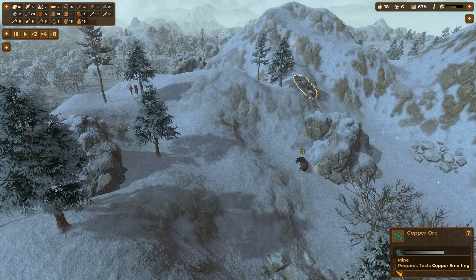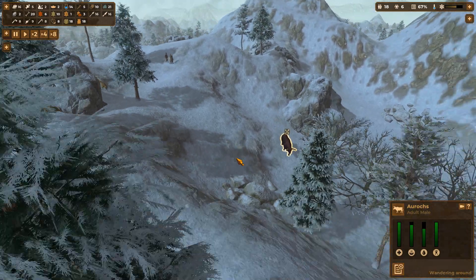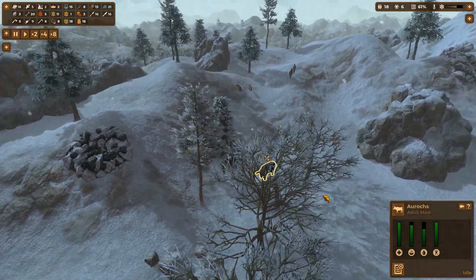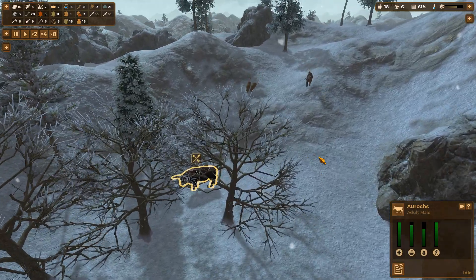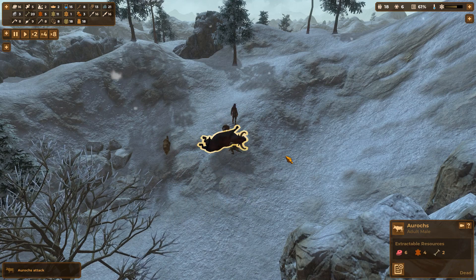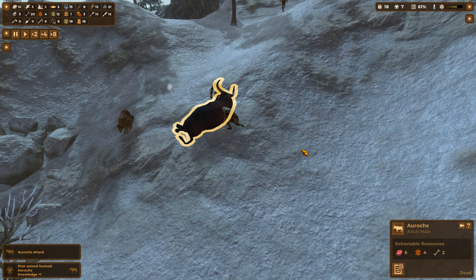Quite a lot of resources around here - still can't mine copper yet, that's fine. Come on guys, sneak up on it - you're not being very stealthy. They really do take their time don't they? Now I'm assuming this is an aggressive animal so when we attack it I think it's probably going to stay and fight. It's going to attack - look how quickly they're damaging it though. Dead! Knowledge plus one - fantastic. Six meat, four raw skins and two bones from it as well.